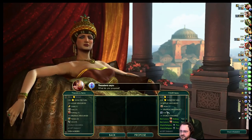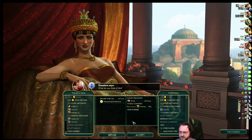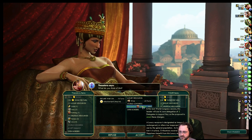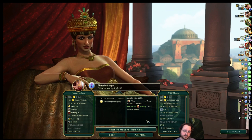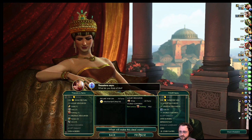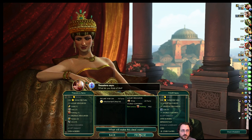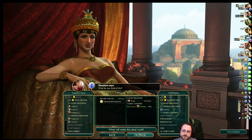Hey Byzantium — are you interested, by any chance, in kicking Assyria's ass? You want me to not ban nutmeg, and you want my last wine — which doesn't hurt that much as the Dutch. I don't like the open borders though because you're going to steal my things. Is there any chance this would backfire and you'd end up taking a bunch of Assyria's cities and become even more dangerous?